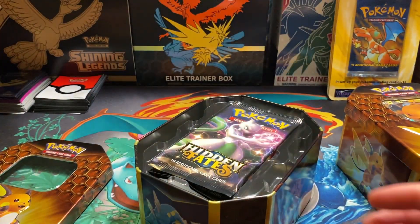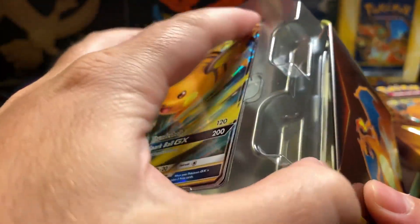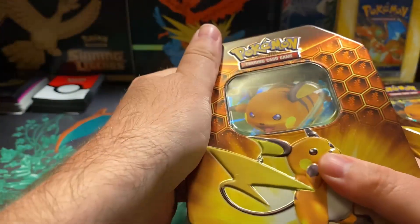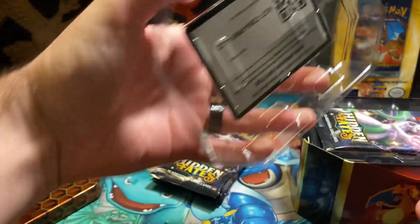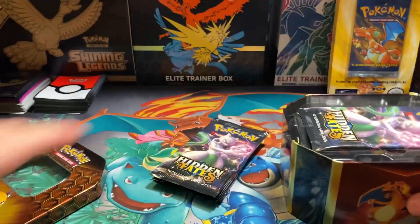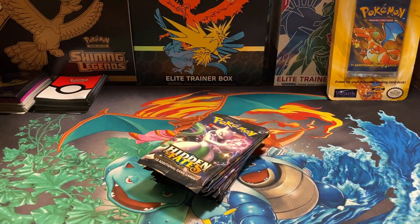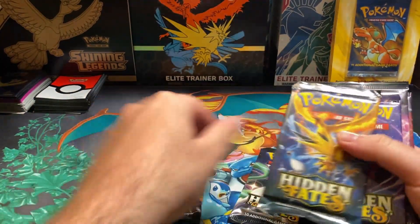Here's the first code. Here is the second code. So you guys already know what the deal is with these, what we're after. In case you don't, it's that shiny Charizard GX. Let's separate our packs like we normally do.